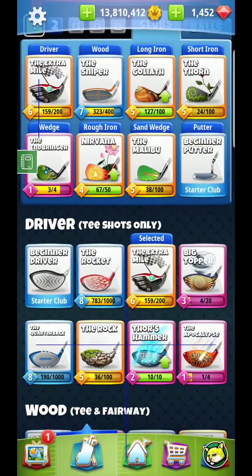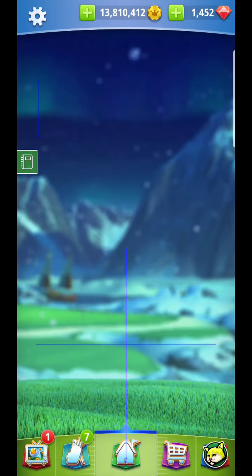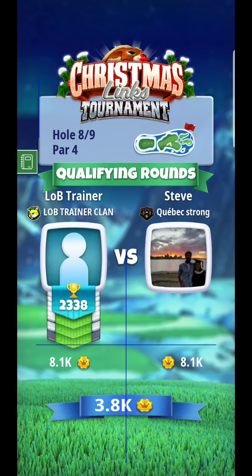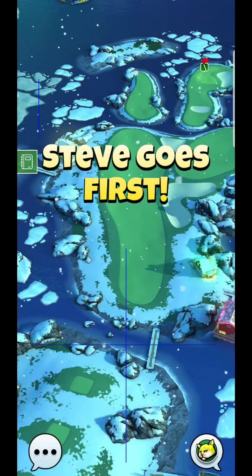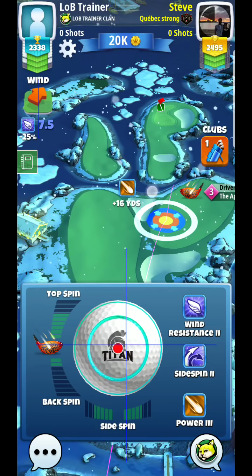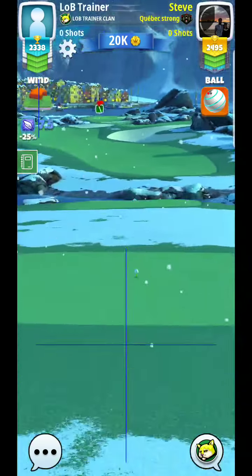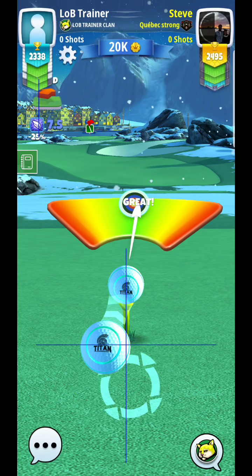Alright, here we are guys, hole 8. What I'm thinking is probably tighten Extra Mile or similar. Towards the weekend I'll probably go with a King Maker, just for a little bit more side spin - every little bit is going to help on this. This is actually going to be a really challenging hole for Pro. Ideally, if you can put on a Berserker ball and land it right here, that might be optimal, but it might require a relatively good club - Extra Mile 8, Extra Mile 7 or 6 at minimum, plus the Berserker.